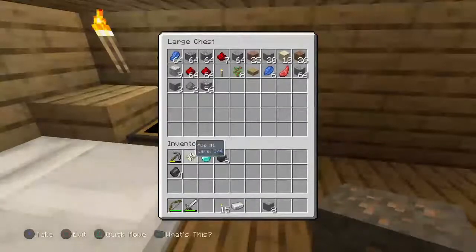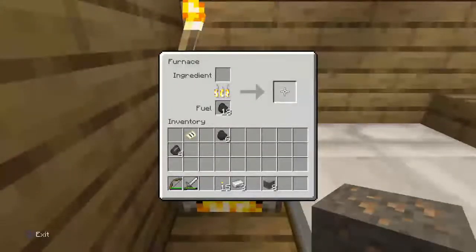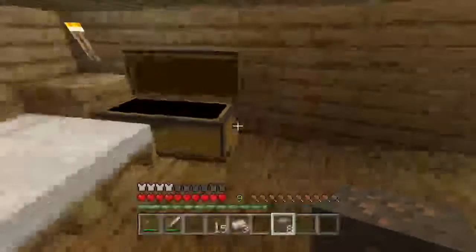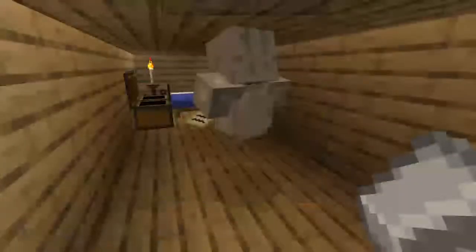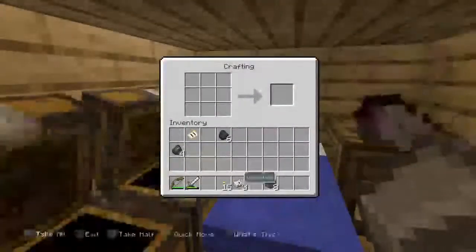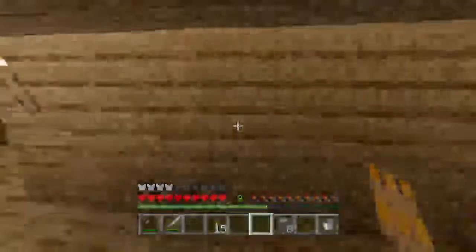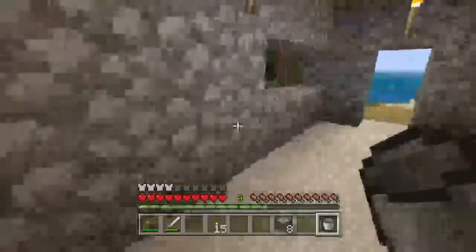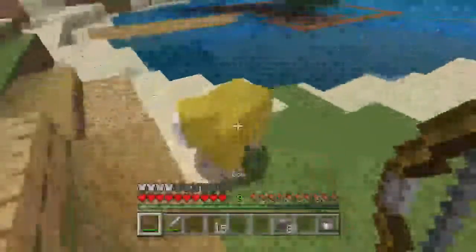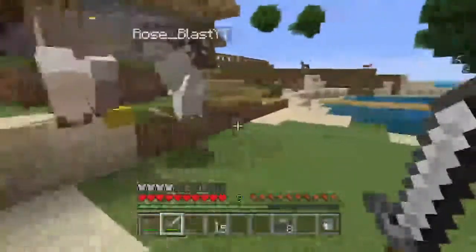Oh yeah — we need a chest for farm and stuff. I've got three pieces of iron and I don't even have a crafting table. We'll just keep storing stuff in my chest, because — why not? That's like farming and flowers and stuff. I've got a bucket! Can I have it? No, cause we're gonna get lava, aren't we? What the hell — look at this coloured sheep. I dyed it!